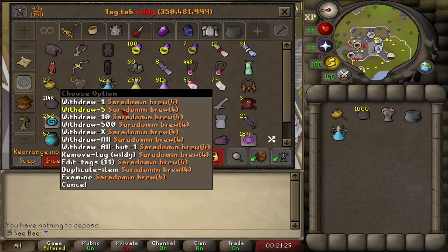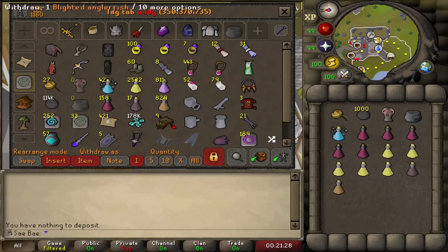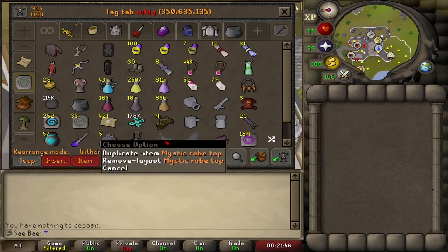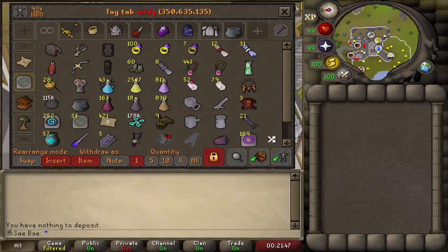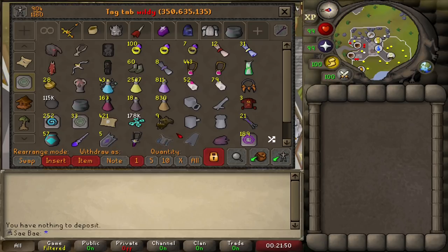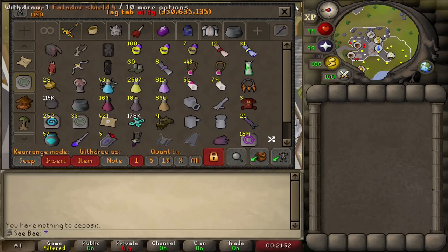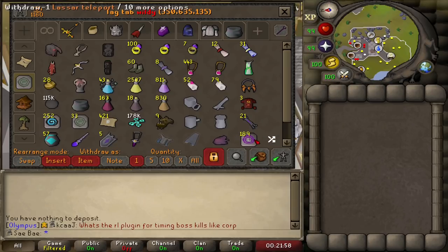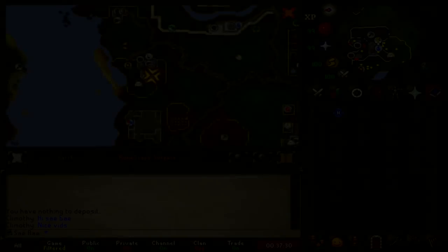I bring my potions out, and usually these are the amount of potions I bring. Blighted Ice Sacks are also a super nice addition. Mystics are for Jelly tasks — it's the only task you'll be using Mystics on. If you have a Kodai, definitely bring that for some Mage tasks. And of course your Cannon. I have a Lasser Teleport here just to reclaim my Cannon for when I get PK'd.